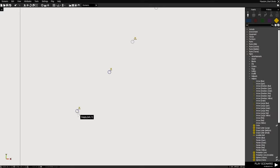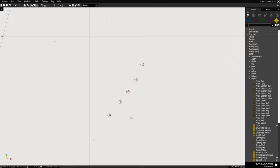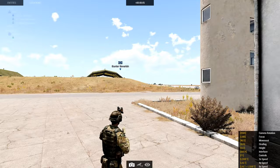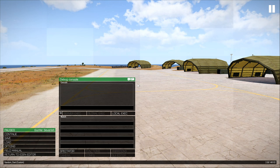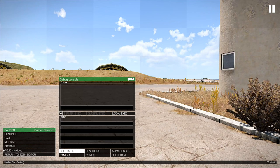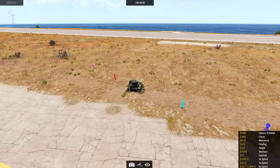Alright, so the markers are set. We're going to save it and play it in spectator to see where these guys are. The ammo box moved to the yellow marker, and the truck moved over there. Let's restart and see where they start again — now the ammo box is on the yellow one and the truck is over here.